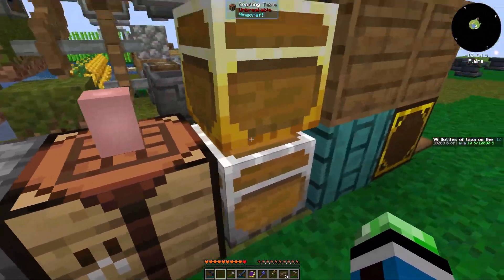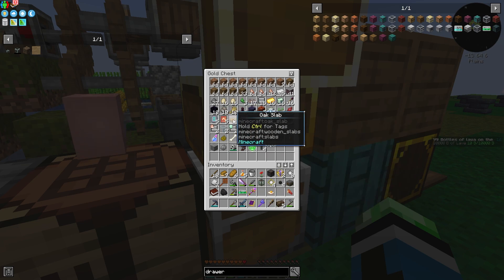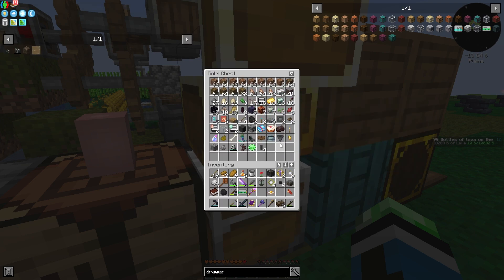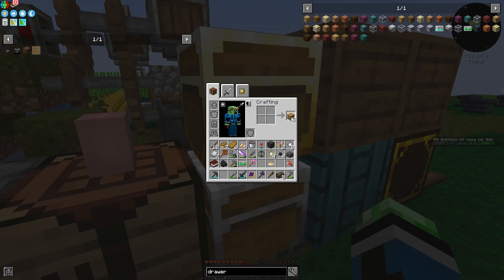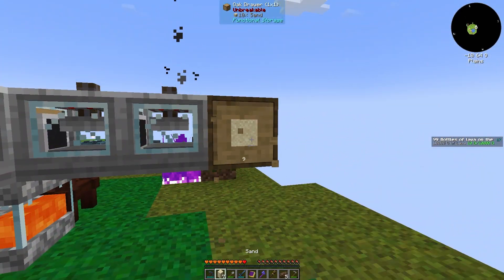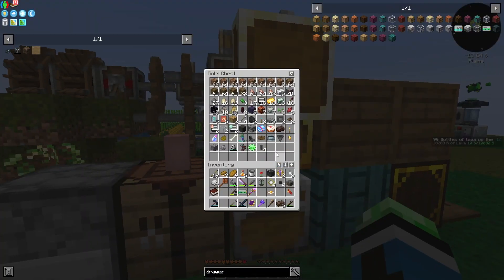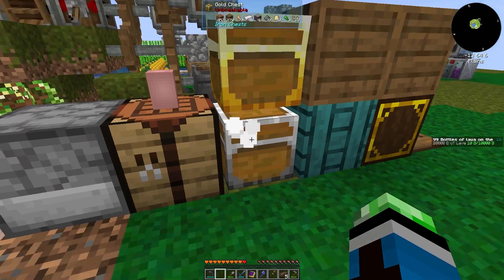I just need some sort of fuel. This is like 0.75 — that's an ugly number. But this can be turned back into wood. I can just use a couple sticks. Unless I have some tiny coal still? Let me see — tiny coal.